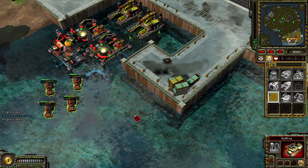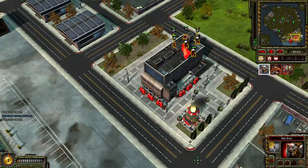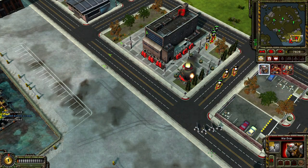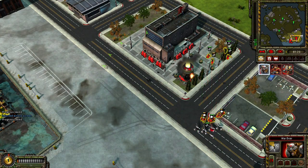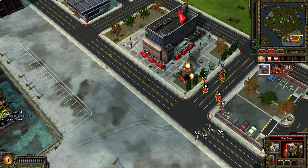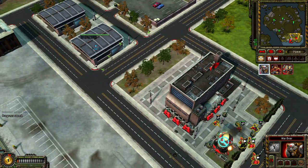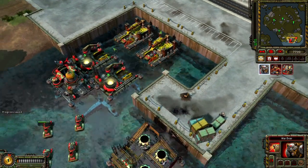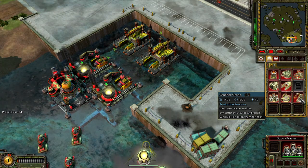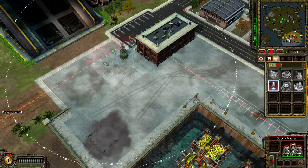Building. Enemy units detected. Our base is under attack. Repairing. Construction complete. New construction options. Enemy units detected.